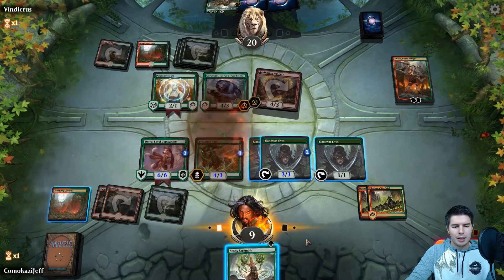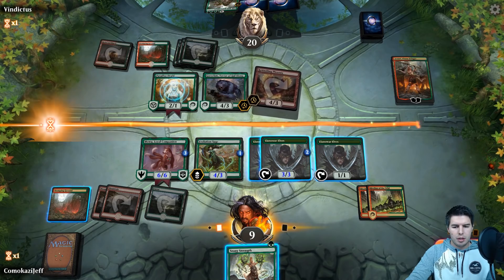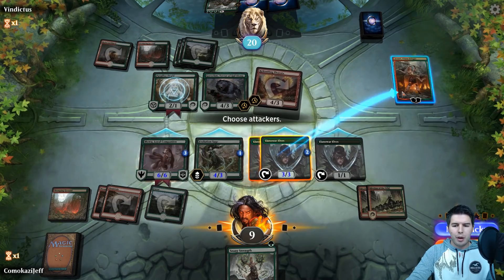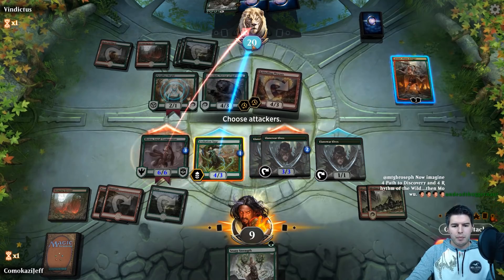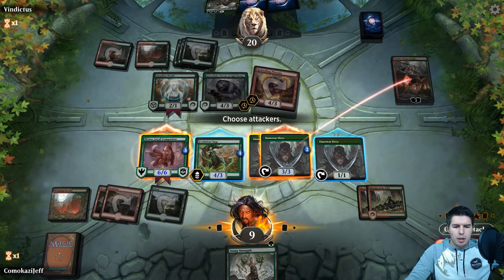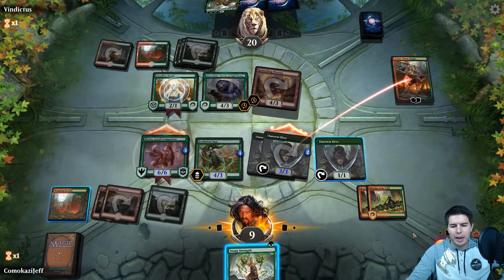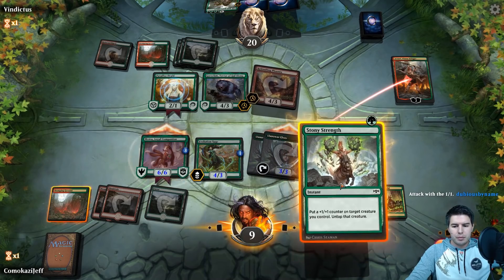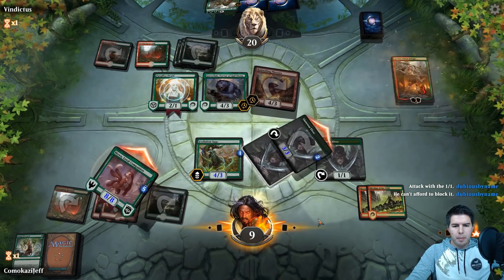Let's give it haste and swing with Lanowar at Domri, Mawu forward. We're going to use Stony Strength maybe — we really want to hold on to this Evolution Sage. They can double block here to save Domri but then we get rid of a lot of creatures which is our biggest issue. I don't want to lose Evolution Sage — that can give us a lot more power — so let's swing like that. They're just letting everything through. Stony Strength onto Mawu to get a couple more counters. Down to 12.